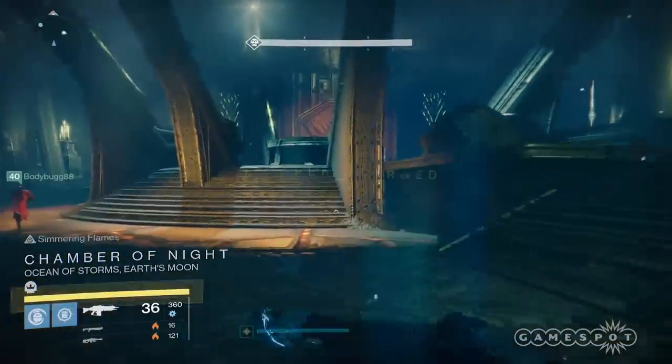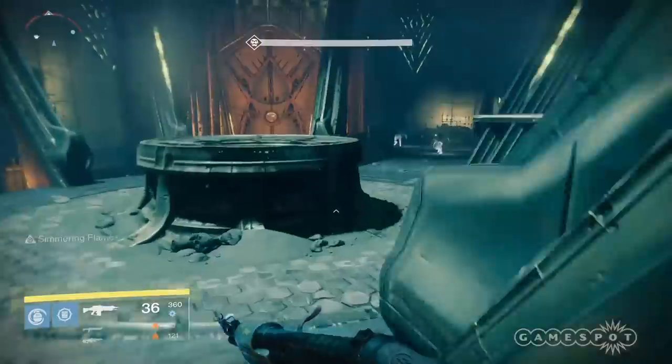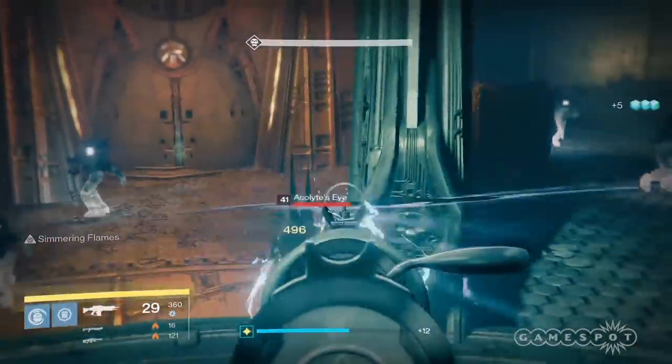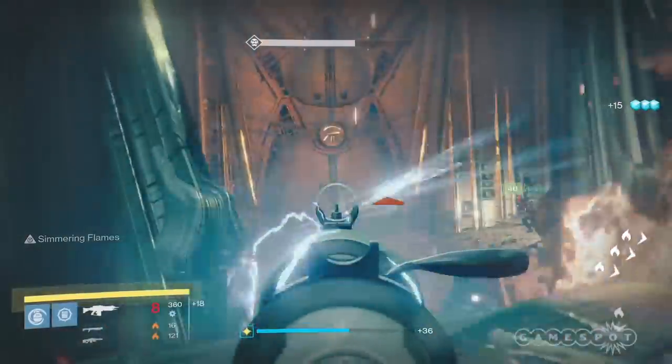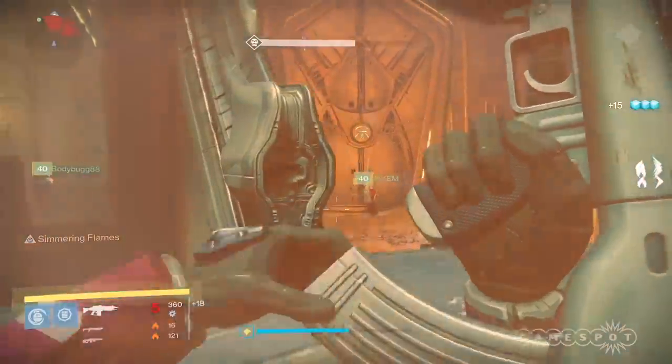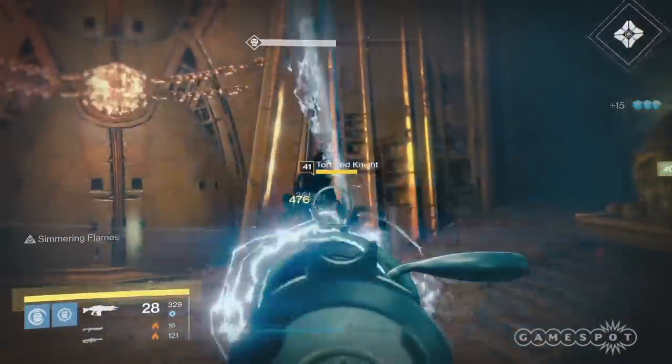You'll reach a circular room called the Chamber of the Night. On the right side there's gonna be a relic. Coordinate with your fireteam members on who's gonna pick it up, bring it to the door, and open it. While that's happening, the other fireteam members can attack the knight in the way and kill some of the adds so the relic bearer can get to the door easier.